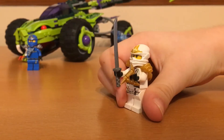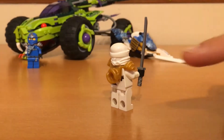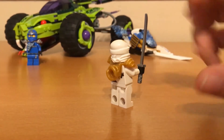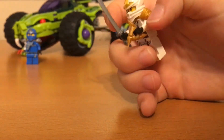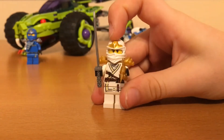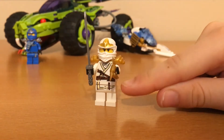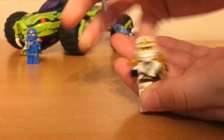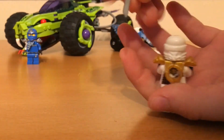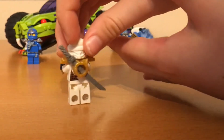The next minifigure is Zane, and he has a shuriken and a sword. He has this armor here, and then he also has some designs there. And he has this cool ninja helmet and some printing here. You can even take his sword and put it into there for storage.